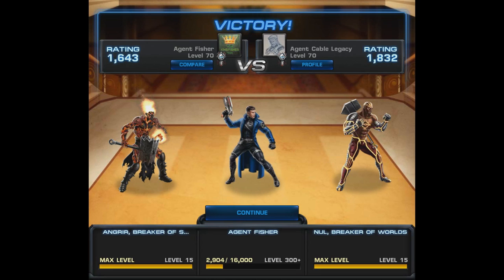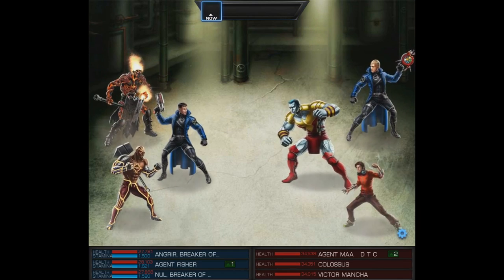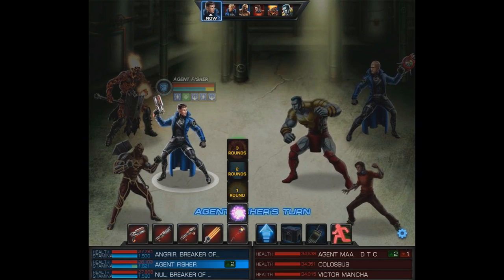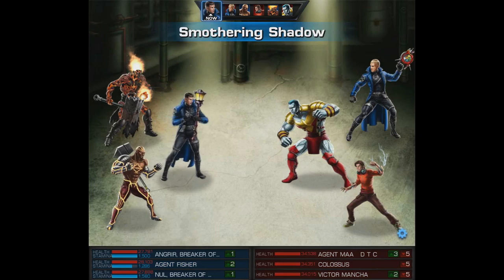In this second and final match we've already seen kind of what the set can do, so I'll give you my impressions throughout the fight. Our opponents this time are a 34k Colossus and Victor Mancha team up — an interesting team to say the least.